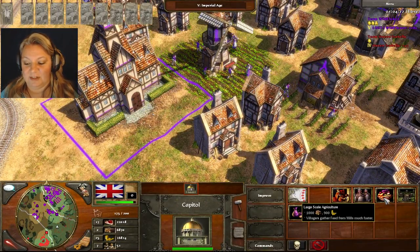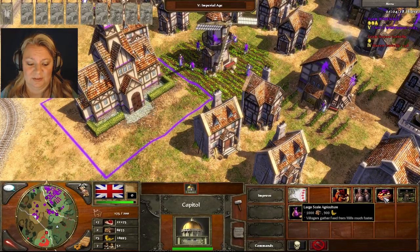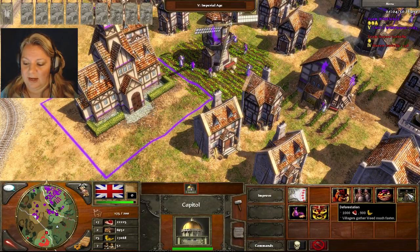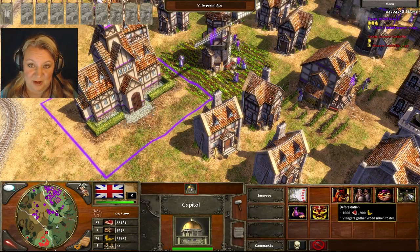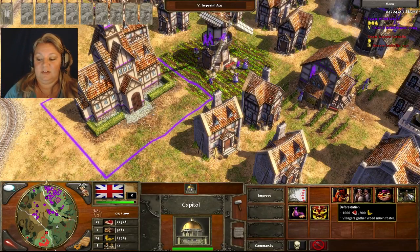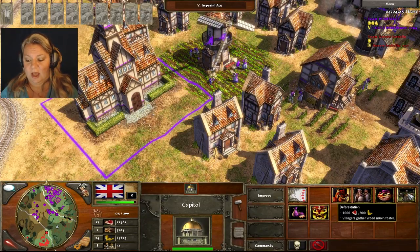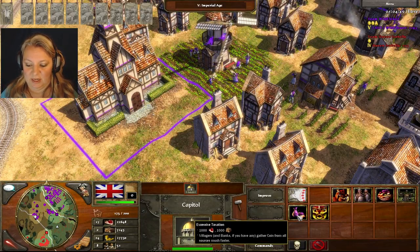Villagers gather food from mills much faster — by the time I get to the fifth level, do I even need that? I got 22,000 food. Villagers gather wood much faster — once the wood runs out, it's not going to do you any good anyway. They're kind of expensive early on — 1,000 food and 900 gold for that ability. At this point I don't even need it.